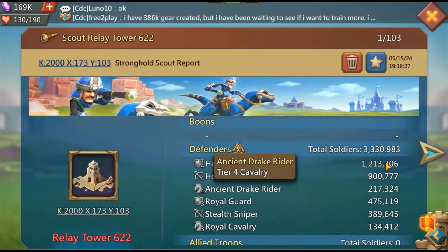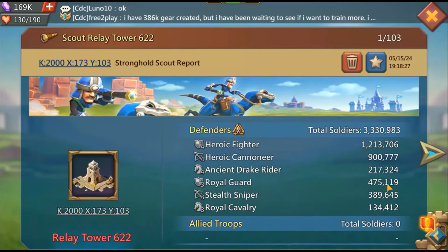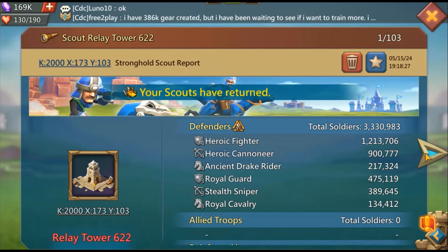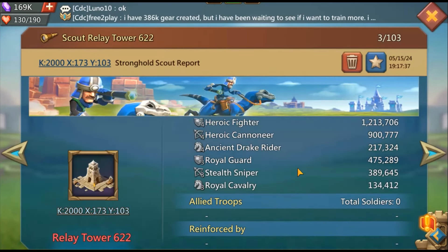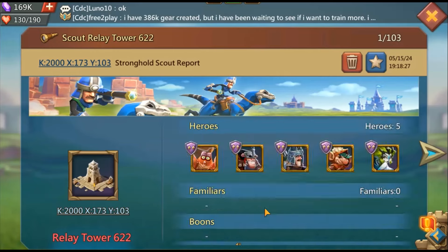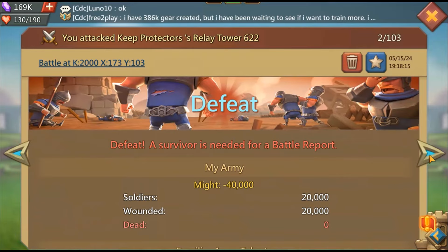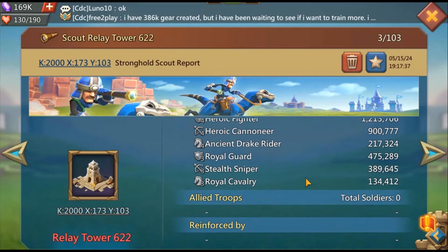I need to look at the T3 numbers: 1,196, 5,645, 4,412. Let's look at what's changed. It looks like it's a cav in front — 4,12 and 6,45 were the same numbers. The infantry has gotten down, so I'm going to send a cav blast.